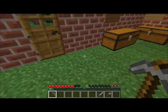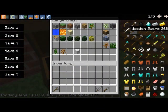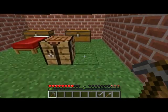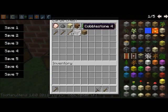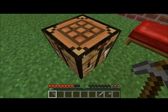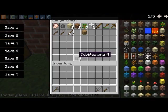Okay, so what do we still have? Sapling, then sand, gravel, and then the ores — that'll be fun. And actually, you know what, glass — you can make a furnace.